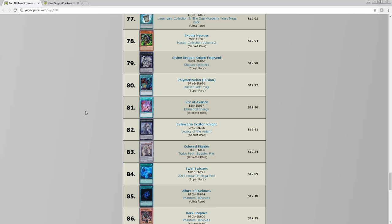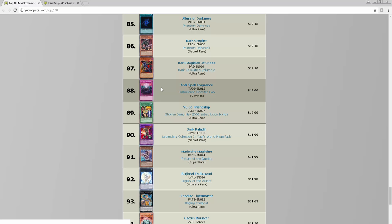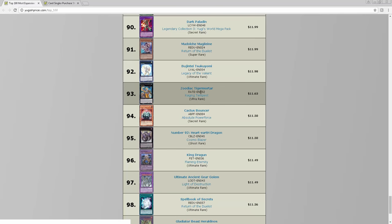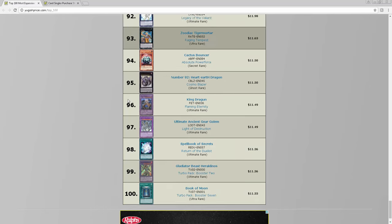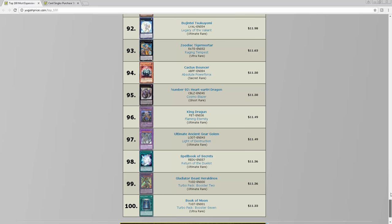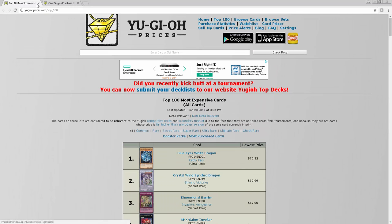Feels like it's going back up, which is really surprising. The Lore is at 12, that's decent. Anti-Spell Fragrance is at 12. Sukiyomi's at 12 — wow, that's only 12 pre-order price, that's pretty decent. So that's about it for the top 100 most expensive meta-relevant cards in the game.